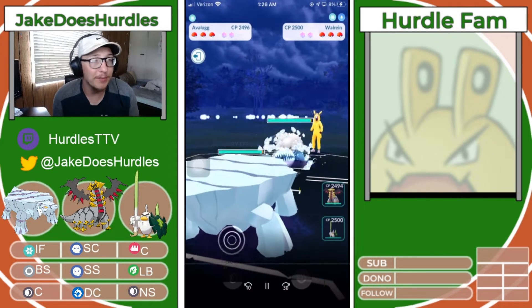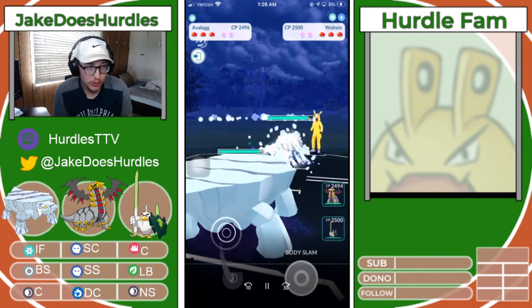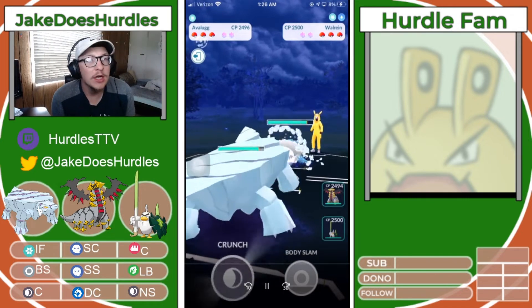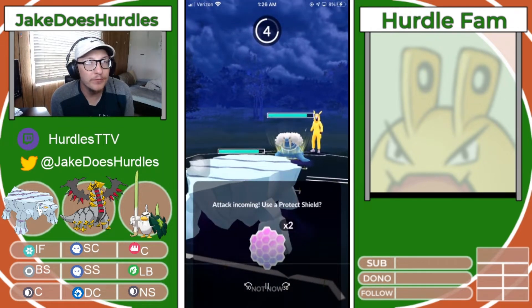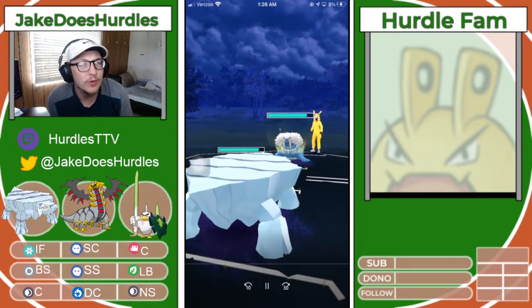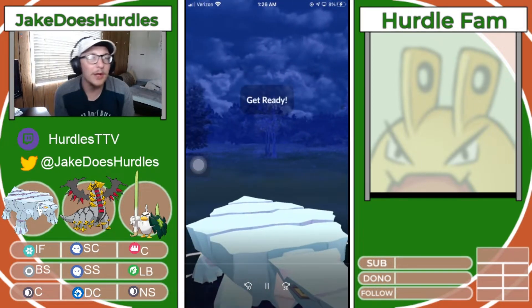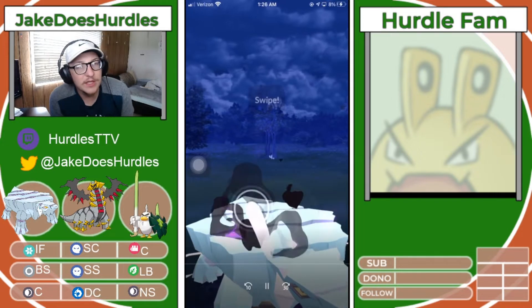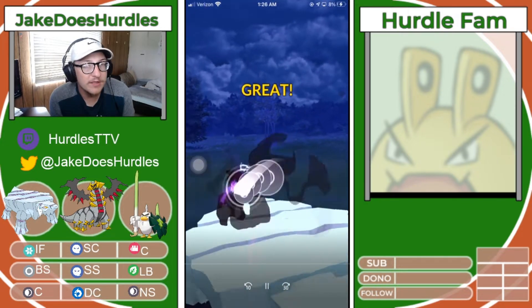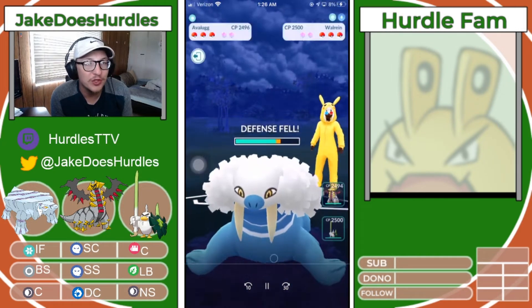I played this matchup and this lead about a thousand times last night and got used to it. What I like to do is crunch and no-shield the first one because they could probably bait. Usually they go up to nine and get the Earthquake in. Then I throw my crunch. Crunch has the chance of dropping the opponent's defense — I rarely got this, but every now and again I will get a defense drop.